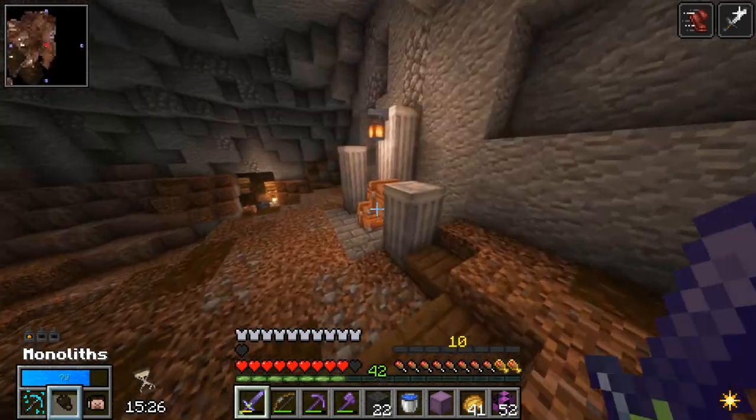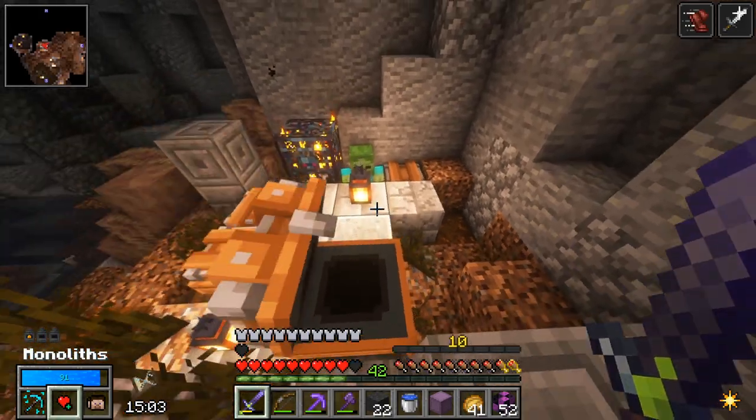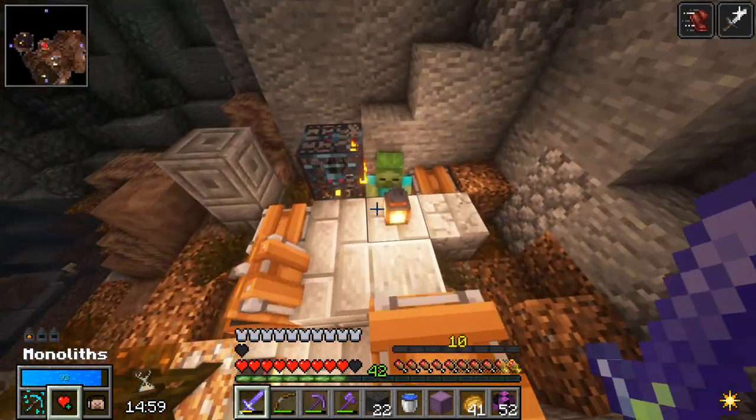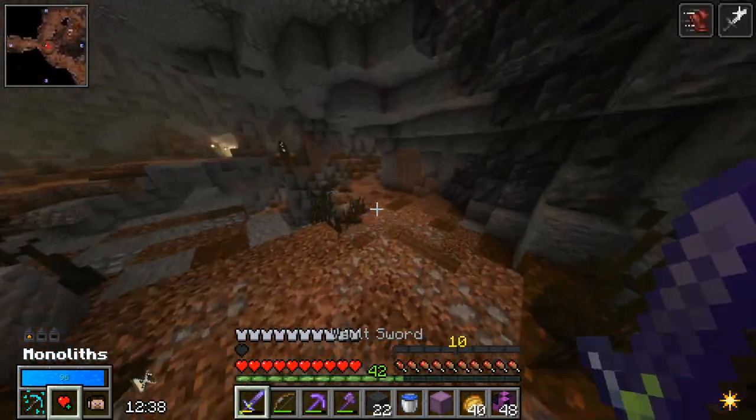Spawner over there but it's safer. I'll just need five more vault essences — get this stuff. Bounty complete just like that! Ooh, second monolith.